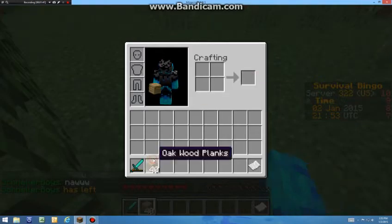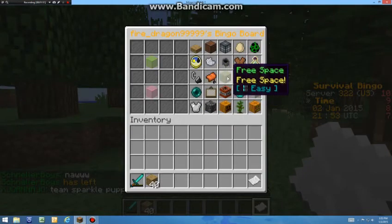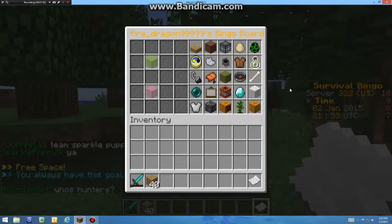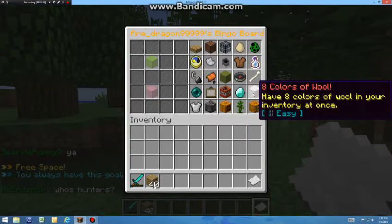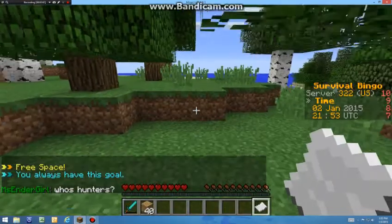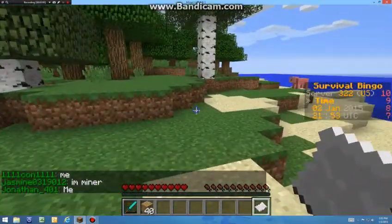We have 40 wood. Let me check the bingo board. You can just get all this stuff. For example, 'have eight colors all in your inventory at once.' As you can see, there is some pretty easy stuff that you can do on here.